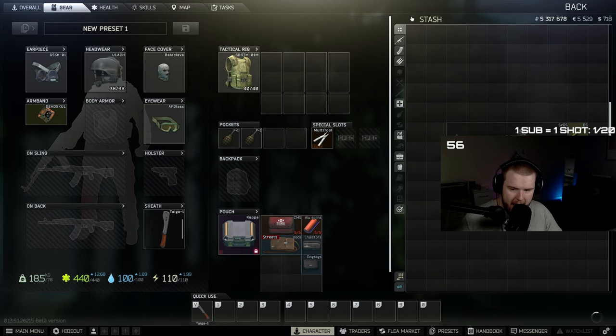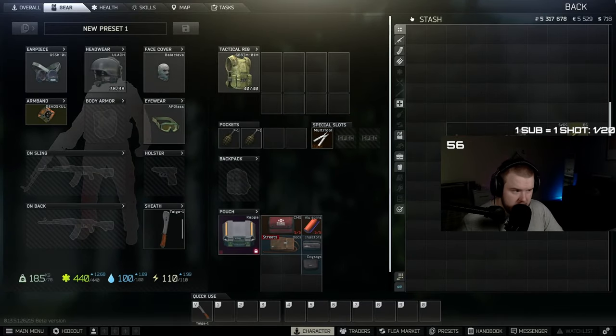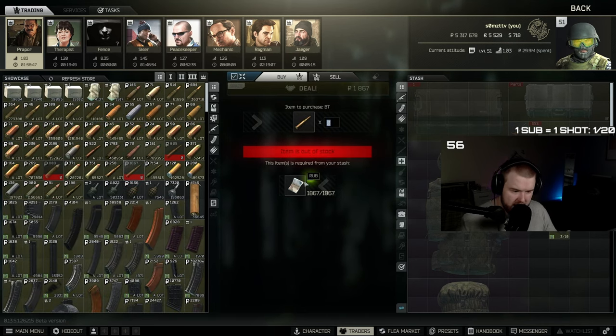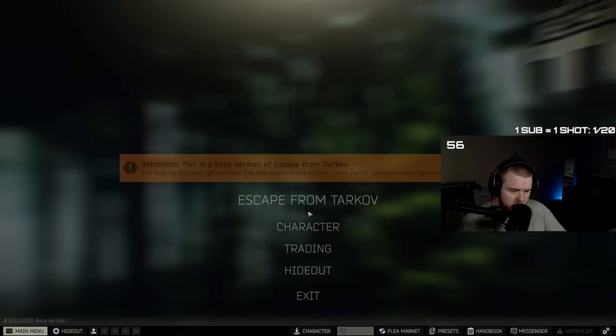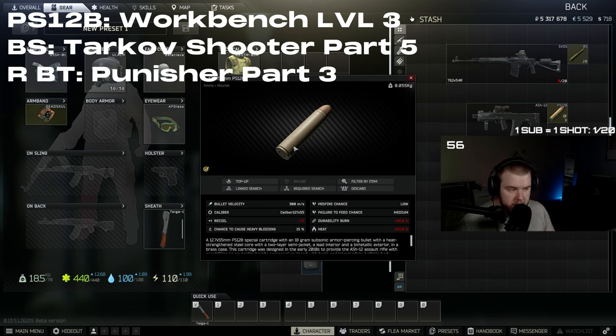For the SVD you're only going to want two ammo types. If you can get your hands on BS then run BS, but if you can't you're going to need to run BT. BT is one of the ammo types that at the moment sells out really fast — you need to buy it the second the trader resets. We've got two hours left on the offer and it's completely sold out, so you need to start stockpiling. PS12B for the ASH-12 is only obtainable through finding in raid or the craft — I'll put on screen which quest unlocks your craft for PS12B and the same for BT and BS.